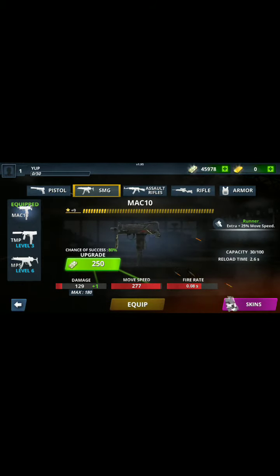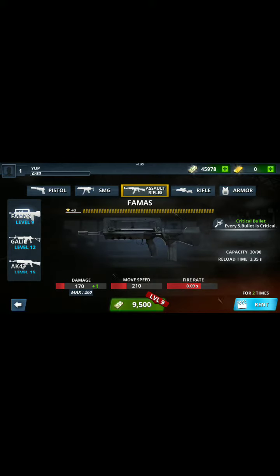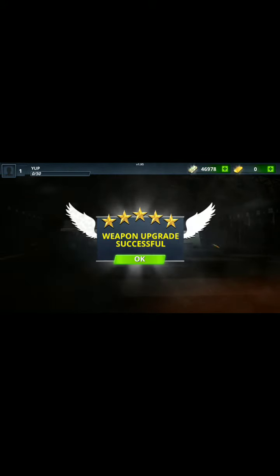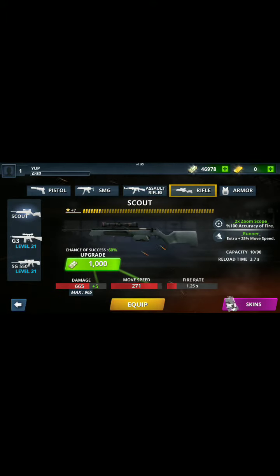Let's go and find another weapon. Let's tap this one — this one's $1,000. Let's tap upgrade. And there you can see the currency goes up. Now it's at $46,000. Let's do it again — right now at $46,978, so that's going to go now to $47,000. Tap yes. And there it is.